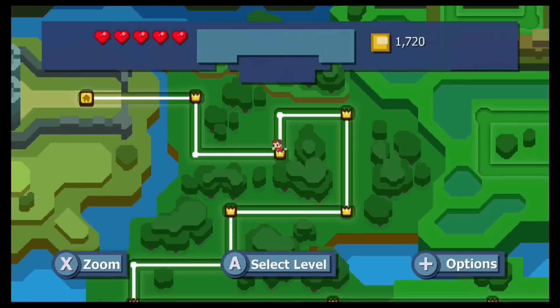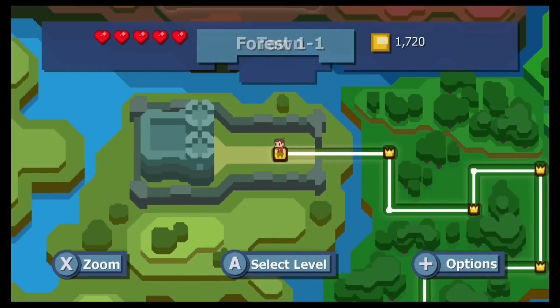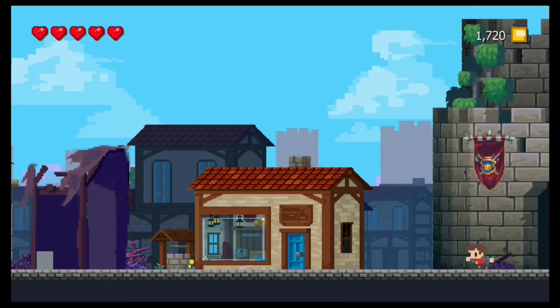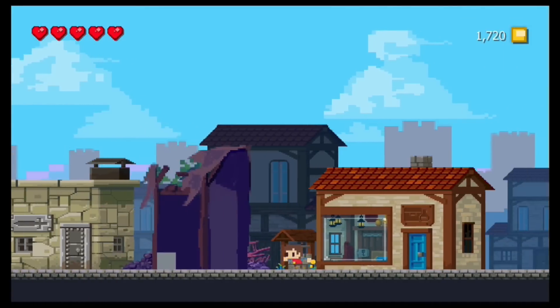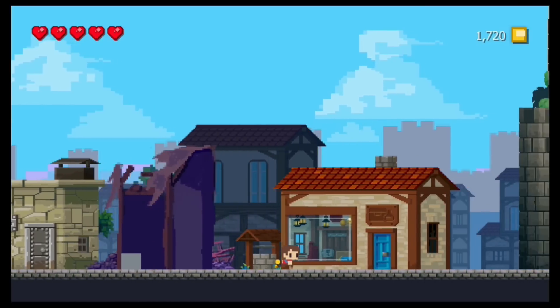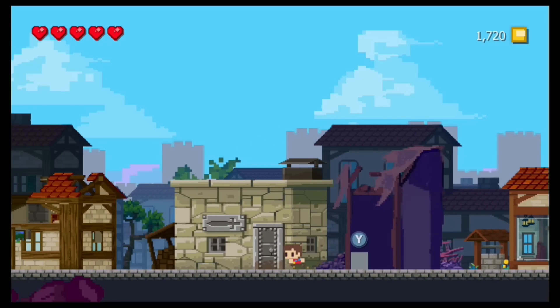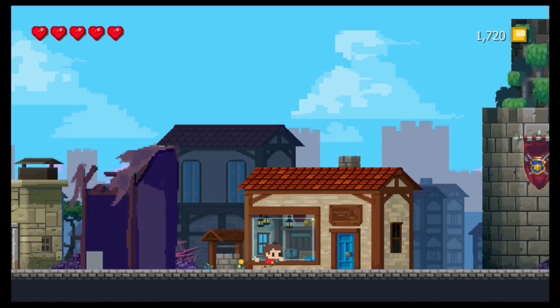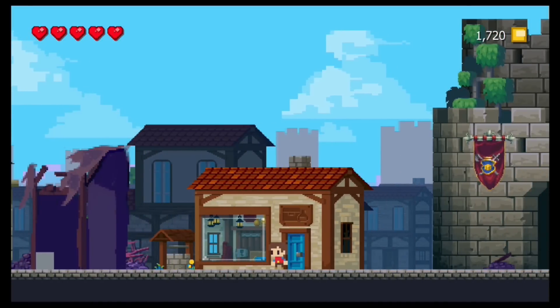Before we travel further into the swamp, a lot of people wanted me to show you what was in town, so let me show you that. The town is populated with the villagers that you rescue throughout the game, and as you unlock certain villagers, you unlock new shops. Let me show you what's in the merchant's shop — the merchant I rescued in the first level of the game.